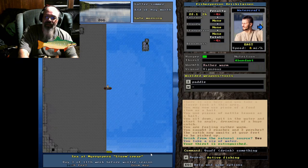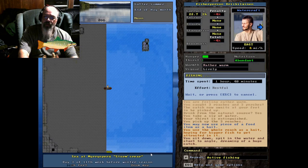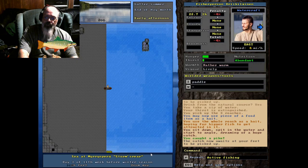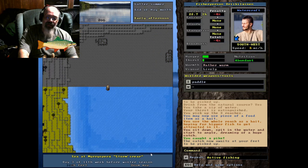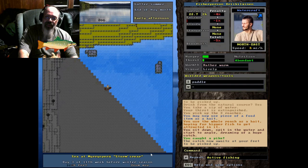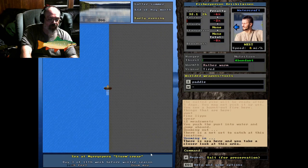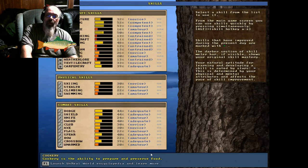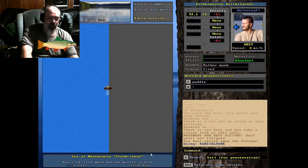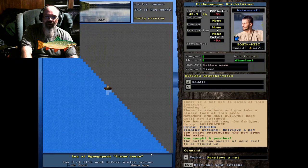Yeah, there we go — caught a whole bunch of fish. Let's see if we can catch a pike or something. There we go. I'm telling you, anywhere you can see raised-up ground, that's where you want to fish. Wrong menu — wow, that spot has been freaking amazing.